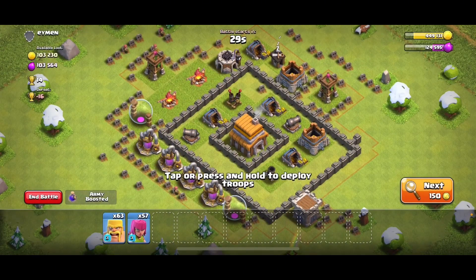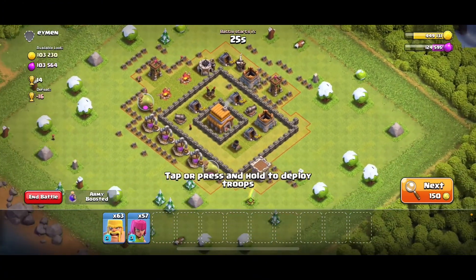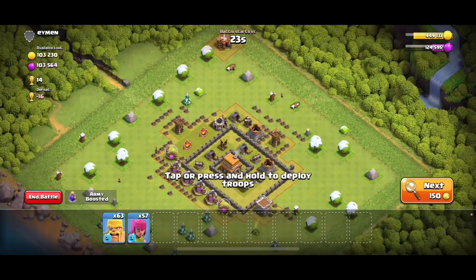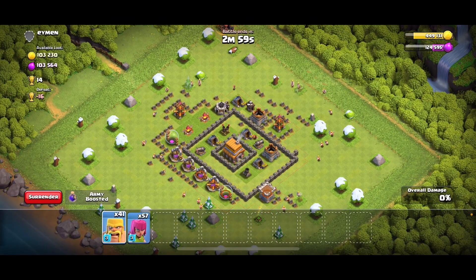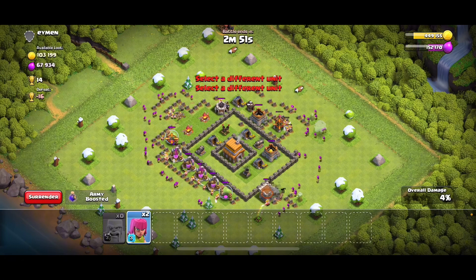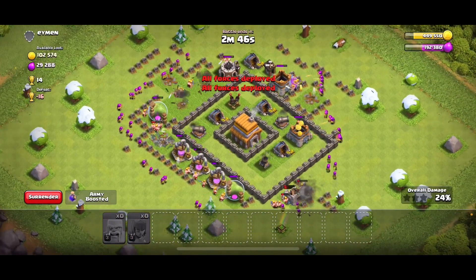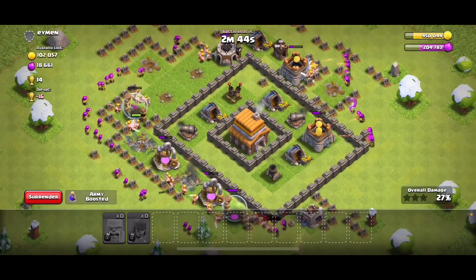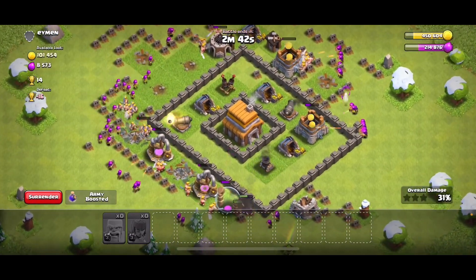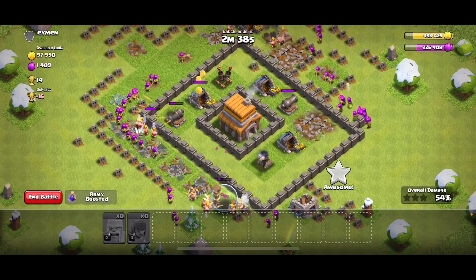Not this base. 100k each — this is it! What we want to do is put barbarians in front, encircle the base, and then archers right behind them. As you can see, the archers are right behind the barbarians, shooting over the walls and getting all that gold.